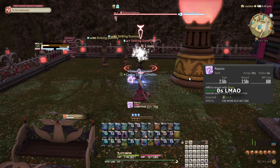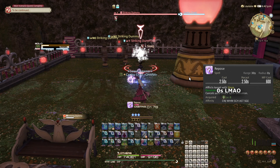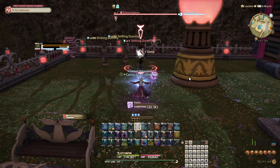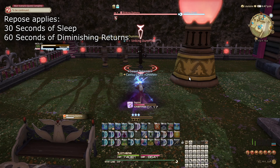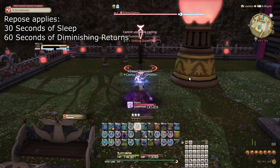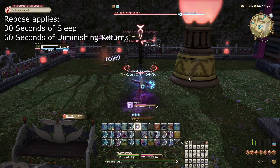That's the general idea of crowd control diminishing returns. Note that this mechanic is not present in PvP at all. With that, there are a few details to keep in mind. The first detail is that the diminishing returns effect is applied when the crowd control is applied itself, so if you sleep something for 30 seconds and don't break the sleep, you can actually reapply a fresh 30-second sleep effect again 30 seconds after the first one ends, because the diminishing returns only lasts a total of 60 seconds.